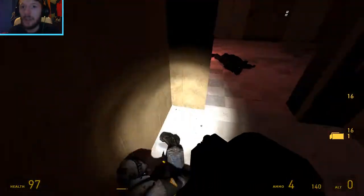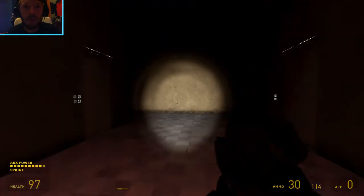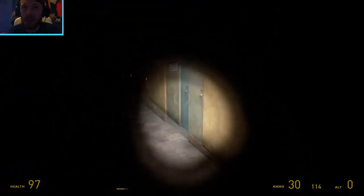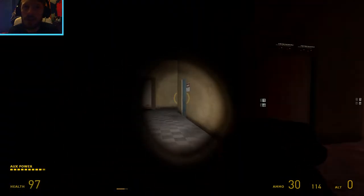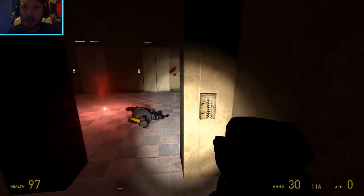There's a Combine guy camping inside this little elevator right here. We are not supposed to go outside any of these areas — as you can see, the doors are just solid textures, indicating they can't be opened. But I think we're supposed to go in this elevator shaft and work our way down.